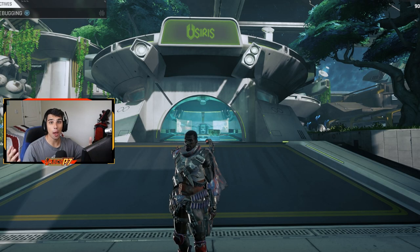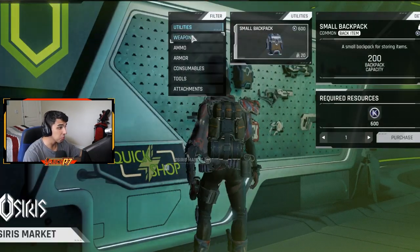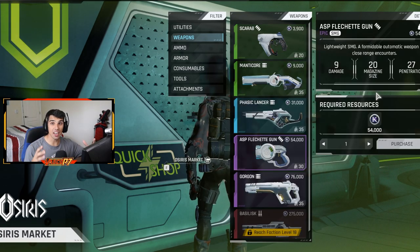The ASP Flechette is a weapon that you unlock at level 12 for the Osiris faction. If we go over to the Osiris market and go to weapons, we'll see that the Flechette is the fourth weapon that we unlock. This gun is a really solid price point because it's one of the better SMGs in the game. It starts off with 9 damage, a 20 magazine size, and 27 penetration. I'm going to help you put some attachments on this weapon that make it even better.